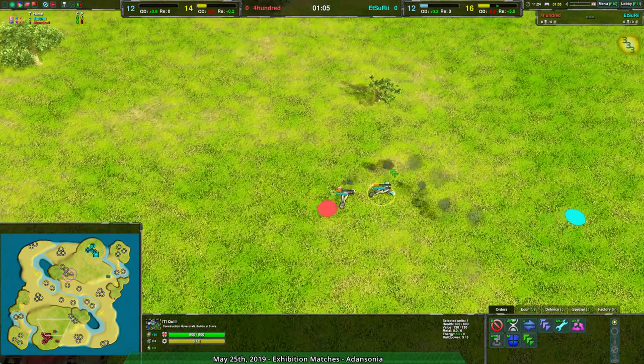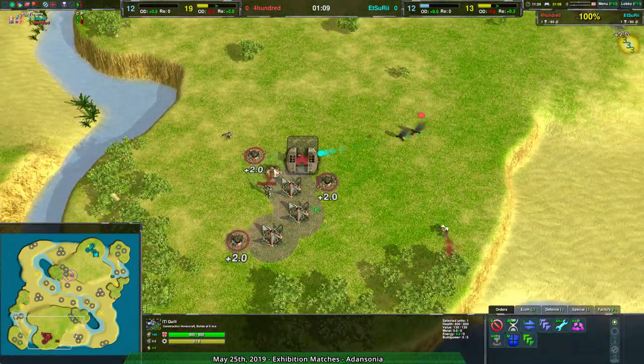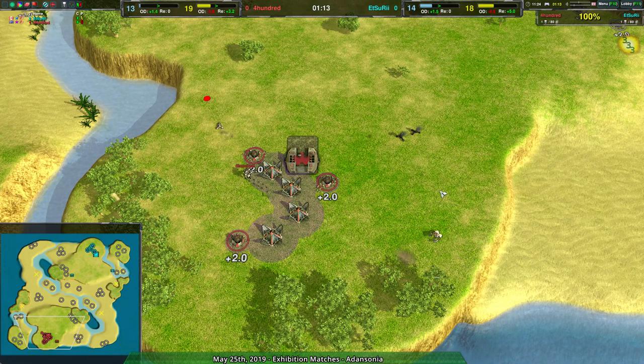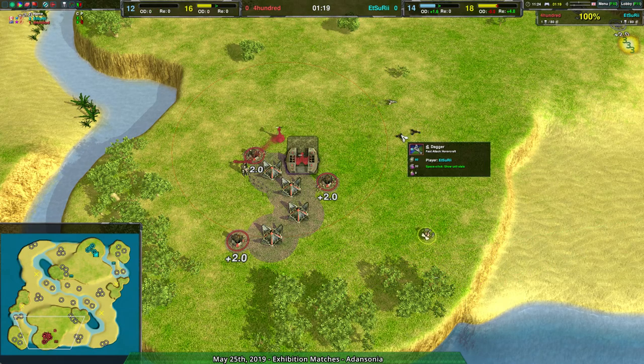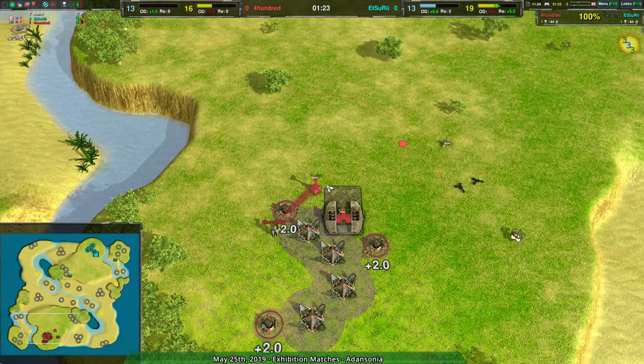It looks like Edsuri will be able to win out this engagement — no, never mind, it is a draw. Both daggers just kill each other. But the real winner is 400, because they're able to reclaim the wreckage — 64 metal worth. Tiny amount of metal, but every little bit helps at this level of play.